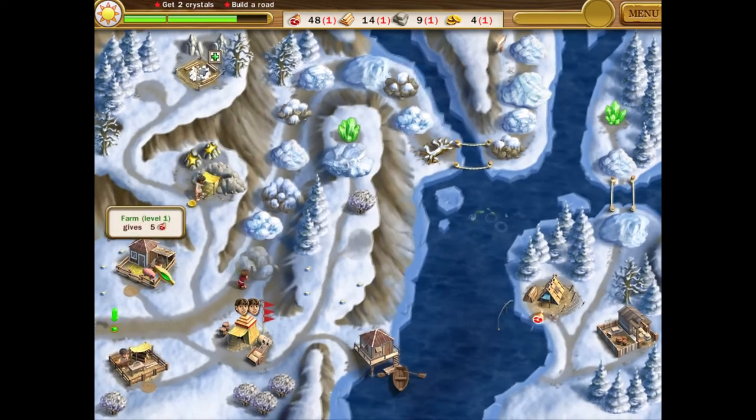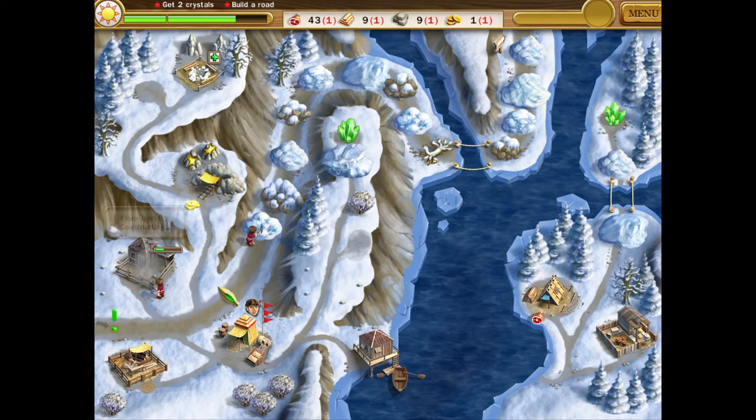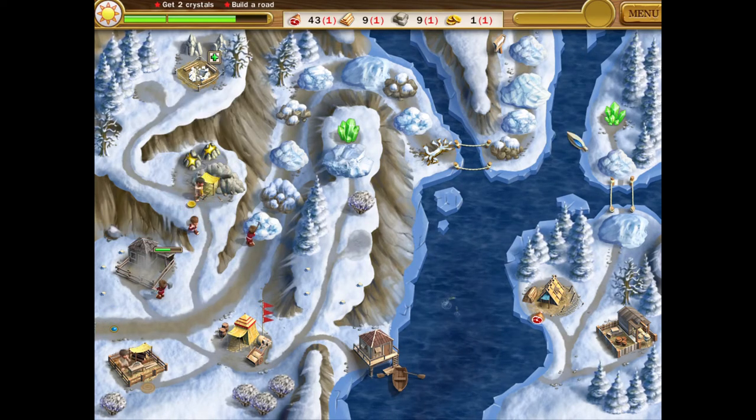There are earthquakes on this level — on cue. They seem to always attack this farm right here, so we'll have to keep enough wood for that and the two bridges.